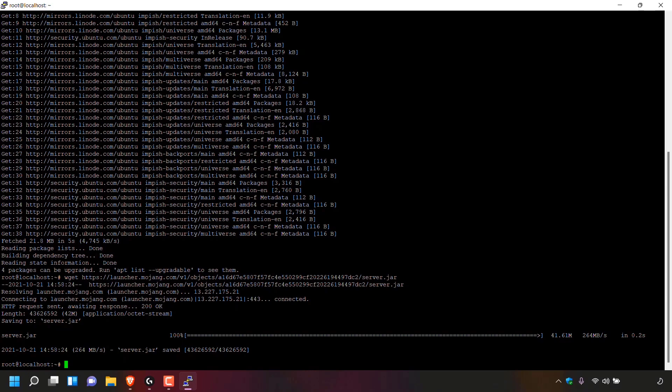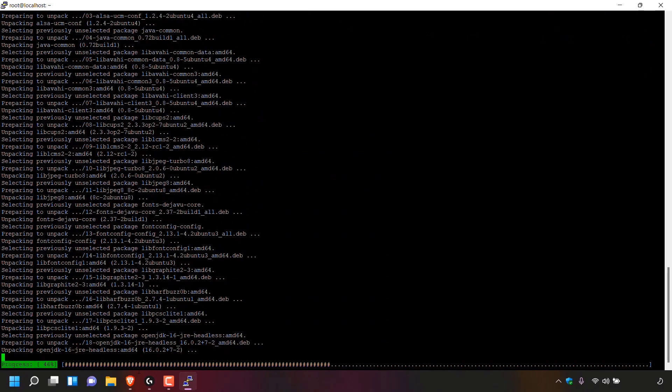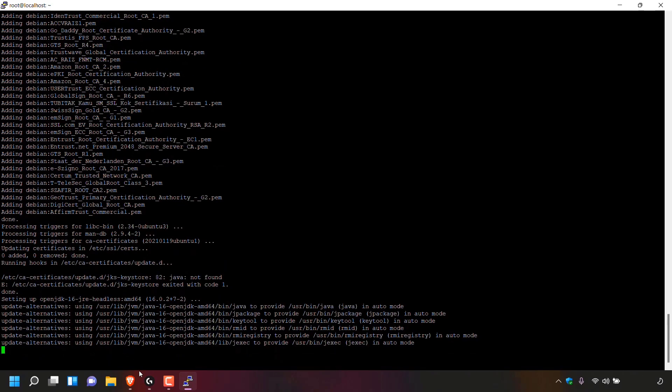To run the server.jar file you require Java 16 or above. For today's video I'm going to be downloading and installing Java 16 onto our server. Type the following command: apt install openjdk-16-jre-headless. Once you've typed that in, hit enter to start the installation process of Java 16. Your server will then ask do you want to continue — type y and hit enter. Java will then begin downloading and installing onto your server.